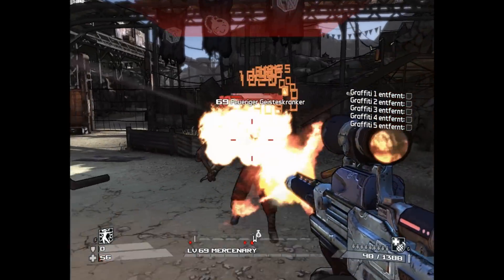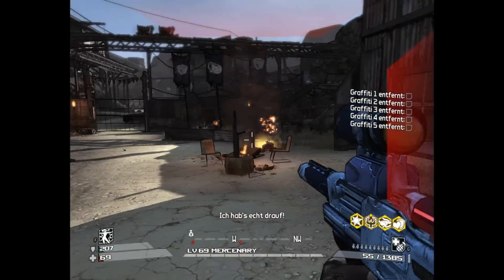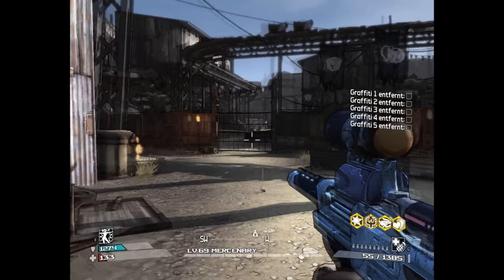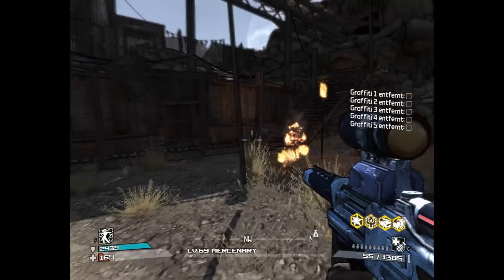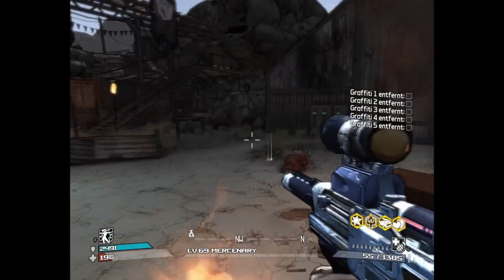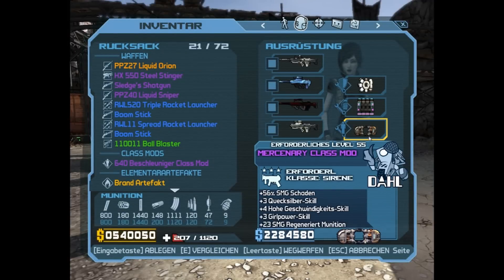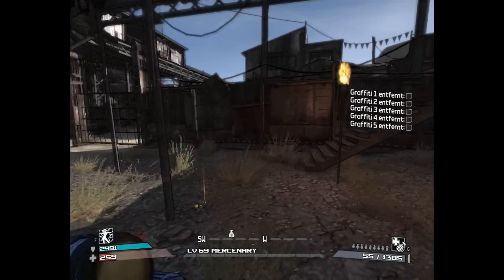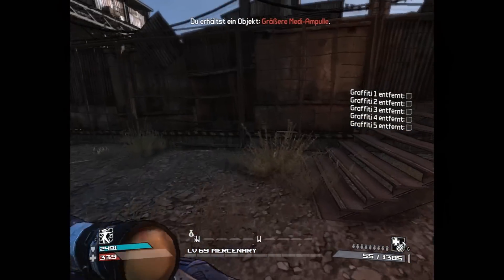Against this one the elemental effect doesn't work but the bullets will still hit him. The class mod I use has the most important things: 56% increased SMG damage and plus 23 SMG ammo regen. I also use a shield with fast HP regen.